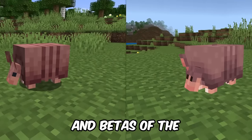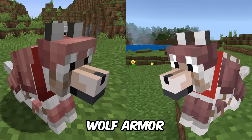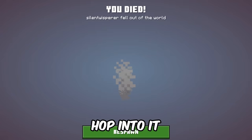Mojang has released the first snapshots and betas of the year, bringing a ton of new bug fixes, along with some major changes to the armadillo, wolf armor, and the breeze. We even have a massive change to the spawn chunks of Java Edition, so let's hop into it.